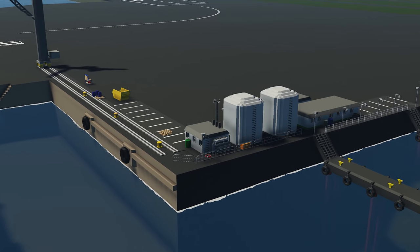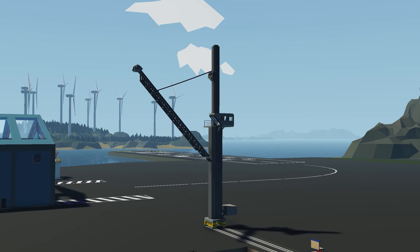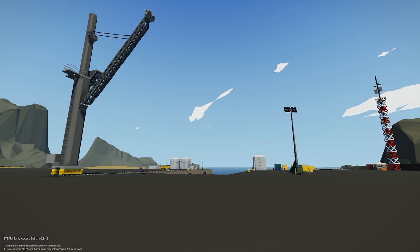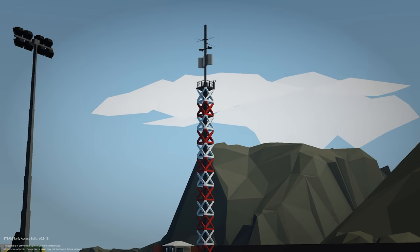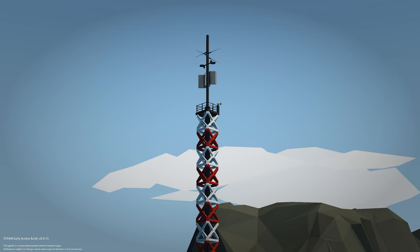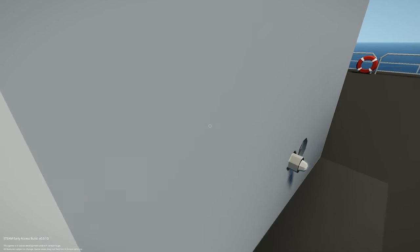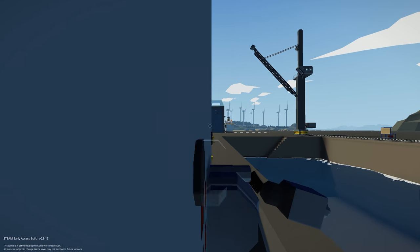Moving on to the next creation, we have the Small Harbor — an environmental mod done by a creator called Map. As the name says, it's a small harbor with houses and a crane. Spawning it in, we can see a radio tower with radio pieces you can climb up, along with fuel stores. The fuel stores are pretty straightforward — diesel, diesel — along with a winch and some connectors.